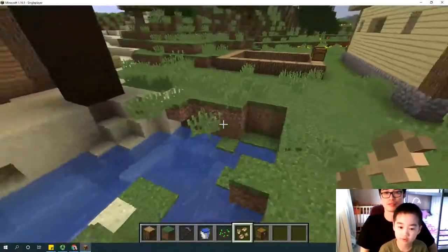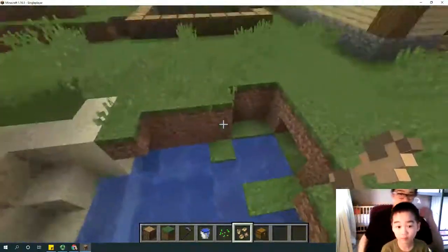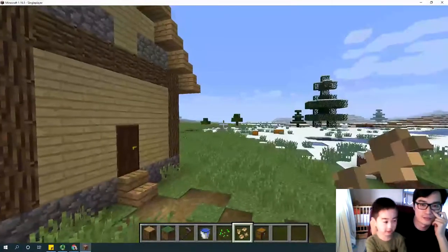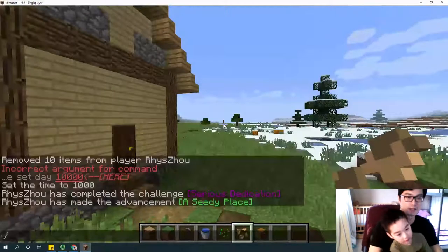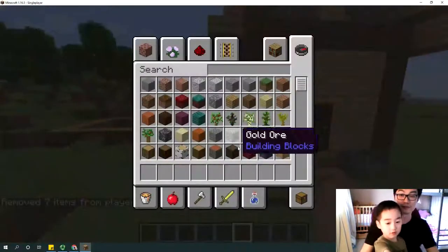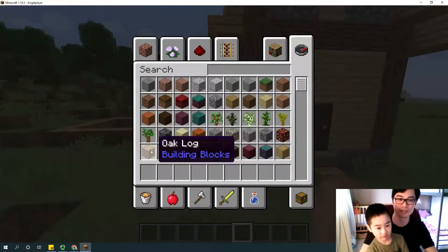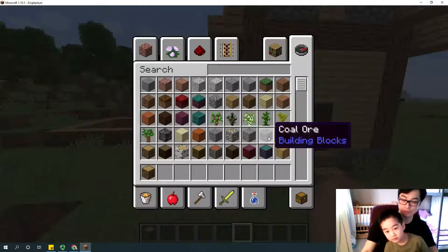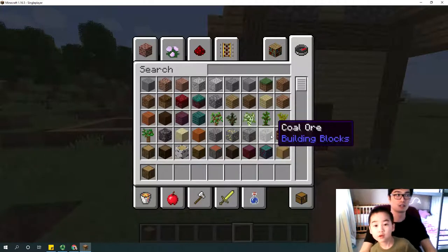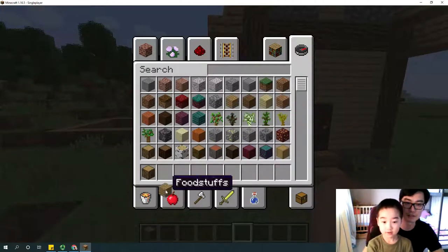I need to break these imperfections. You're a perfectionist — you can't withstand all these imperfections. Okay, slash clear. Now press E. You need oak logs again. And oak planks.